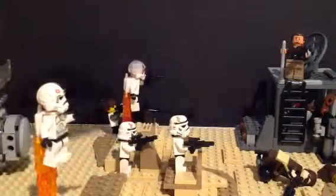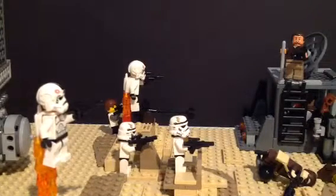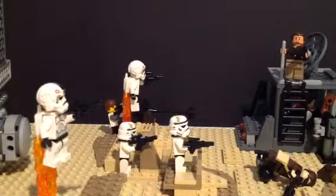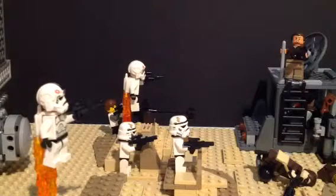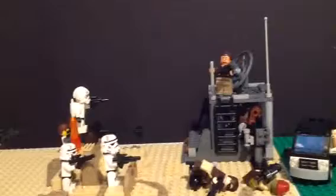Inside here, the base I made — super awesome base — we have Ray. The base includes a computer thing, a rubble symbol that's hard to see, flick missiles, a gun holder, a barrel of guns, two levers, a giant button, a rotating satellite thing, antennae that you can't see because the camera's at a weird angle, and this gun thing right here. But yeah, it's cool.